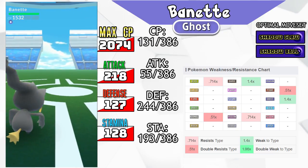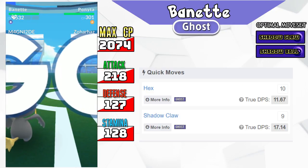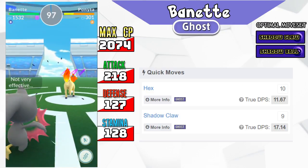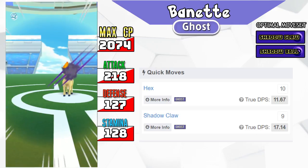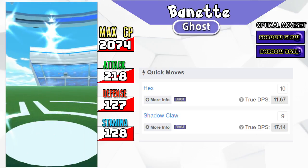For quick attacks, Banette has Hex and Shadow Claw — both of them STAB moves. Shadow Claw's true DPS is 17.14, which is significantly higher than Hex and is also quite high for just a quick attack.